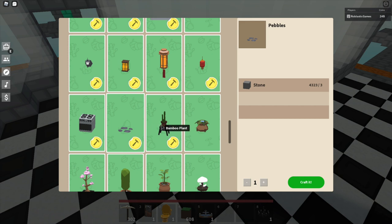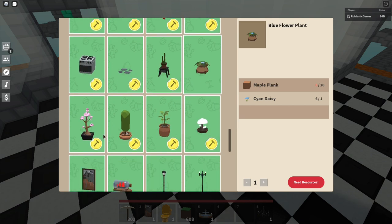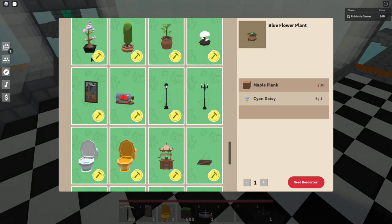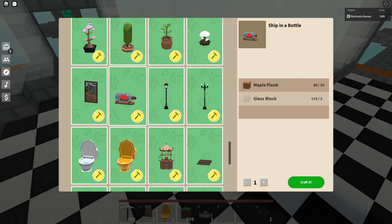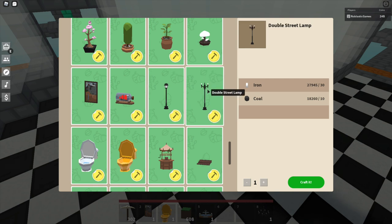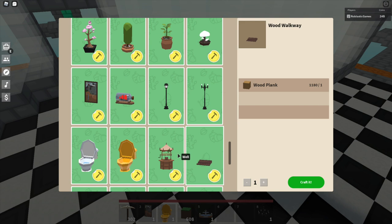There's also a modern lamp, a hanging lantern, a red lantern great for Chinese-themed builds, and a stove so we can actually make kitchens. We got pebbles, bamboo plant, a blue flower plant that only requires cyan daisy, a bonsai plant, a hedge plant, a leaves plant that requires a sapling, a leaf lamp, a mushroom plant, and portraits. I really wish you could change the pictures but it's okay. There's also a ship in a bottle and a street lamp — one of my favorites — and a double street lamp.